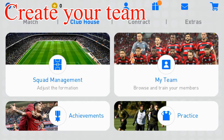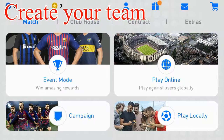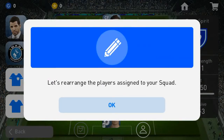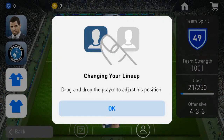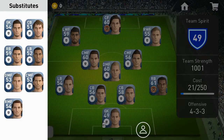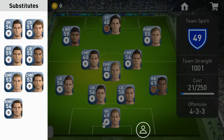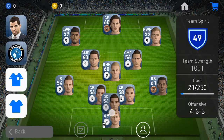At the beginning you need to create your own team. You can create your team right here, under clubhouse and squad management. As a beginner, you only have what we call white ball type players, which are the low level players. You cannot choose a superstar player at the beginning — you need to build up later on.